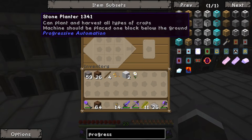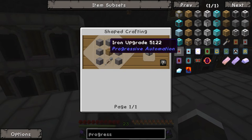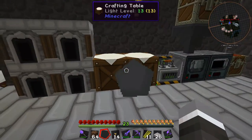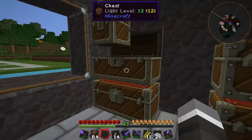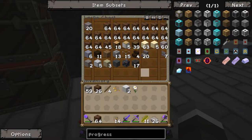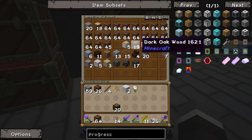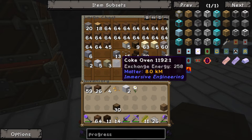What we want to start off with is some stone planters. For that we're going to need a bunch of stone, and we're going to need some wooden planters first. To make a wooden planter we need a chest, a furnace, some wooden hoes, and some logs. We've got a few logs. We'll make a few and try and use up that wood we've got there as well.